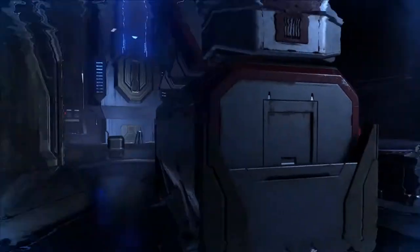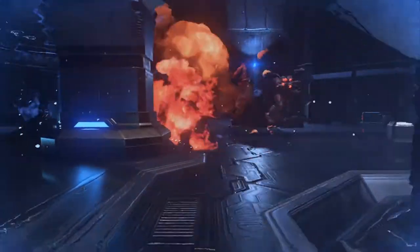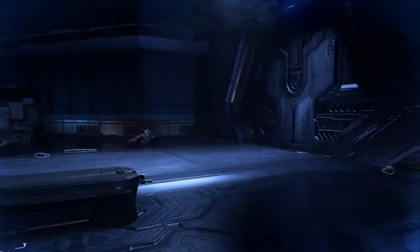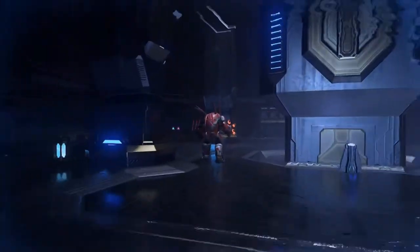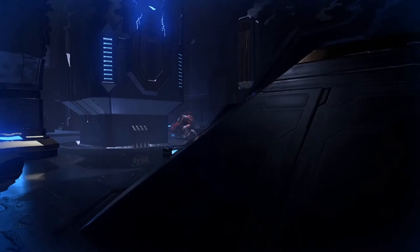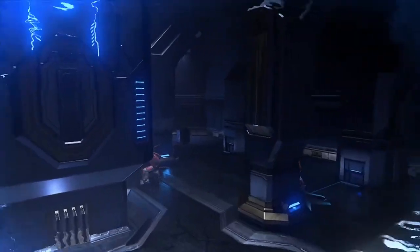After killing that first pack of grunts, we're going to be dealing with two hunters. We'll use the same strategy as in the previous mission, The Sequence: break the armor covering the hunters' weak spot, then get a sword into it. You don't have to use a rocket launcher — the sword will also break their armor. In this enclosed room I found it easier to just use the sword the whole time to avoid accidentally hitting myself with a rocket.